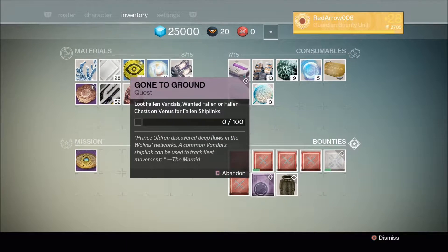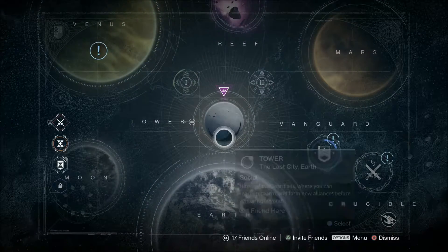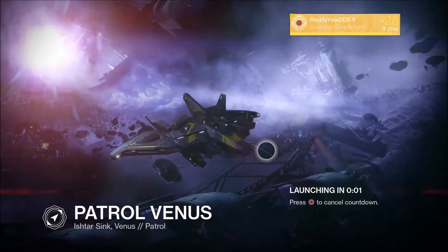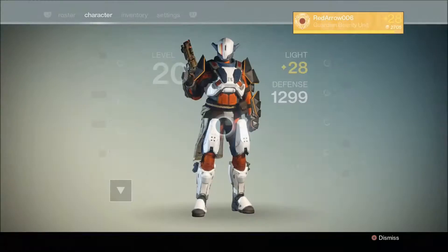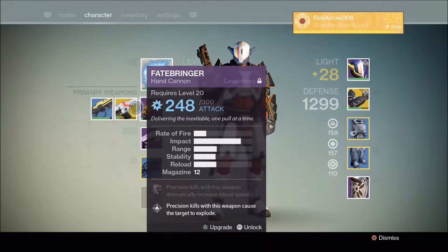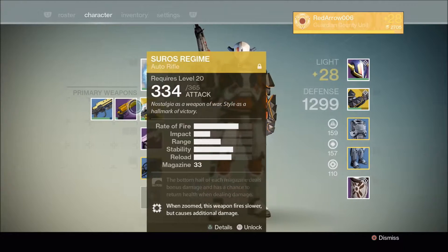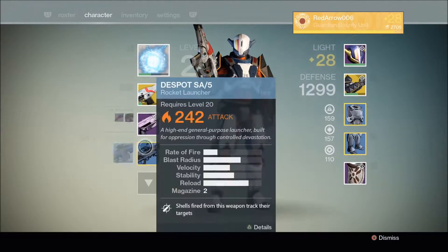This bounty is about going to kill Fallen Vandals, getting wanted Fallen loot, and Fallen chests on Venus. We're getting ship links — basically bits and bobs like getting shards from the moon when you kill Hive. At the minute my character is using Fatebringer, Vestian Dynasty, and the Despod SA-5. I'm levelling up the Fatebringer a bit, but it's pretty pointless since the Taken King is close and most of this will be dismantled or sit in my vault.